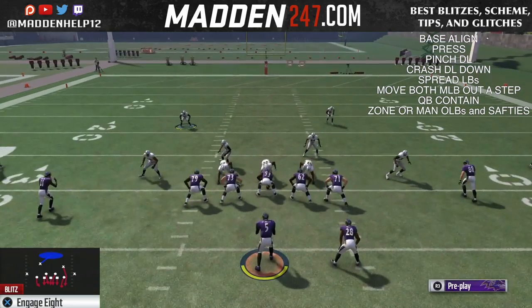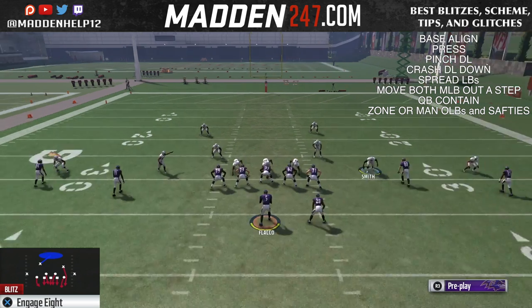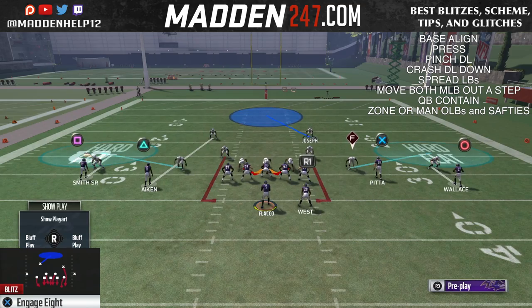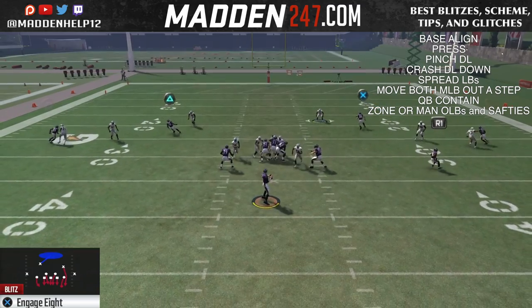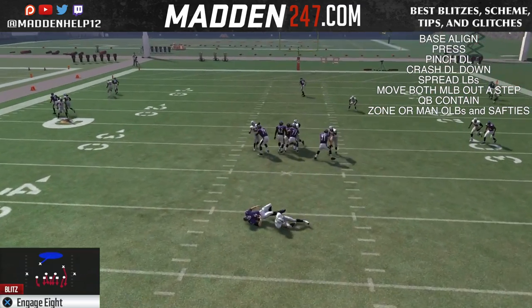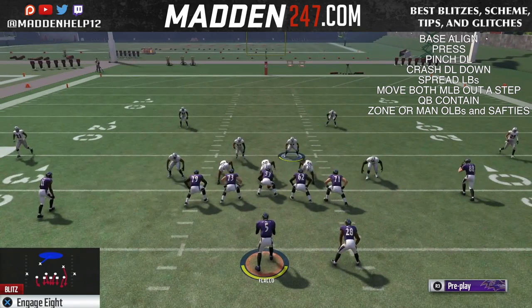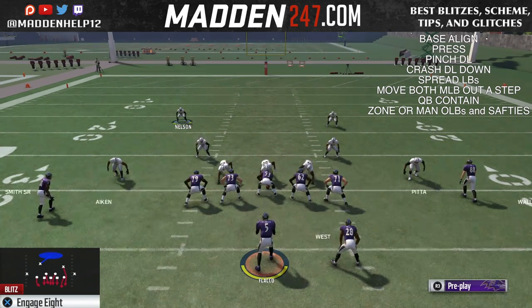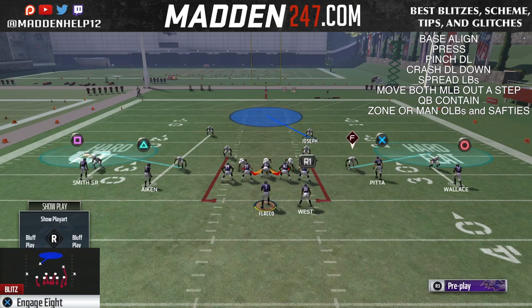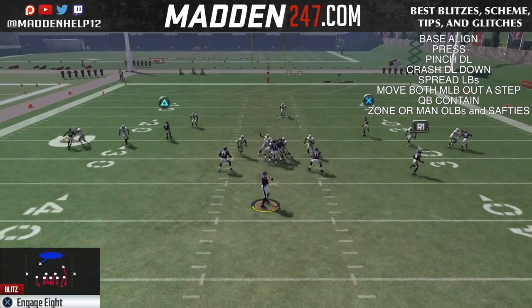Here is just an example of getting dual B-gap. Even if they don't both come in clean, one of them is going to come in clean. Now this is definitely a third and long or second and long type of blitz, because you don't want to give your opponent time to make any quick reads — you want them to have to make reads down the field. We're going to be sending five, or possibly six, if you don't put one of the outside linebackers in a flat or man them up.